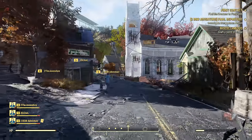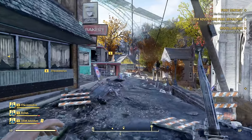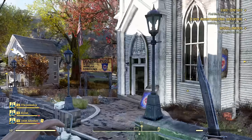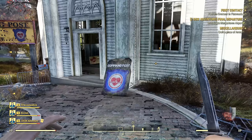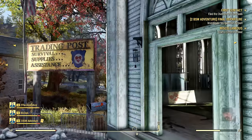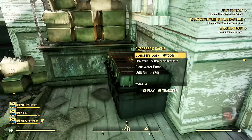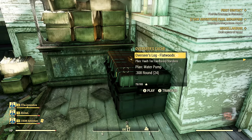Heading deeper into Flatwoods, we're getting close to our teammates doing something in the center of town. As we enter, we see a bunch of interesting hearts painted on the nearby buildings. Near a church, we find a command post. Stepping inside, we find another Overseer's cache — but no Overseer. Inside we find a camp plan to build Vault-Tec cardboard standees, a plan to build a water pump, some ammunition, food supplies, and the Overseer's Log — Flatwoods.